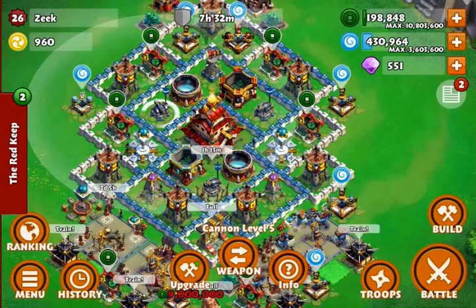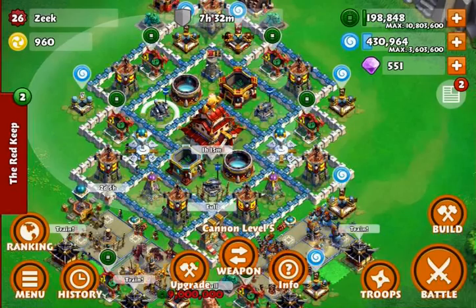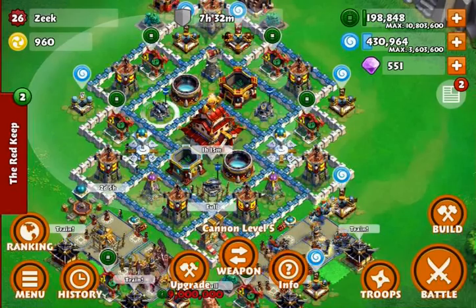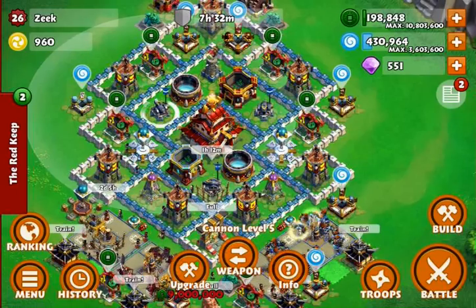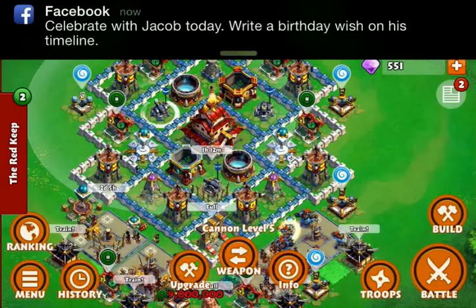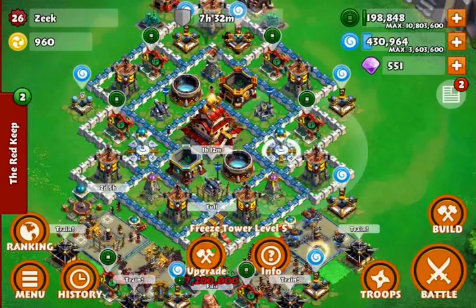Through lots and lots of defenses I've just noticed that this triangular pattern seems to work better. Another key thing I've noticed through just playing is that my freeze towers right here do a lot better than when I first initially had them on opposite sides.